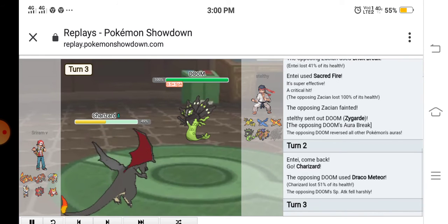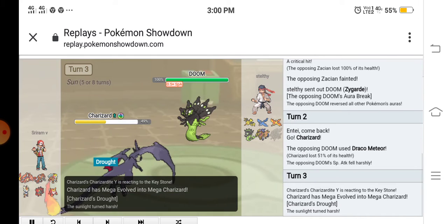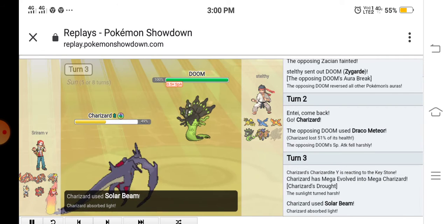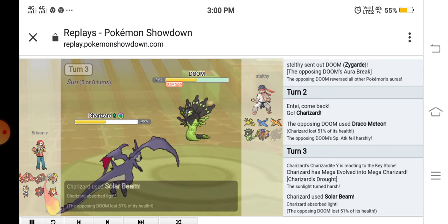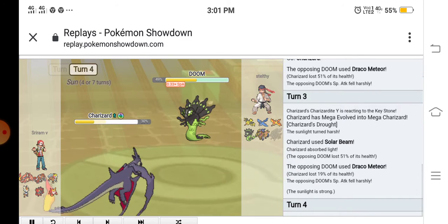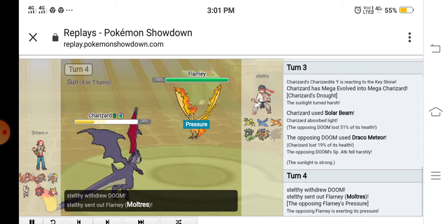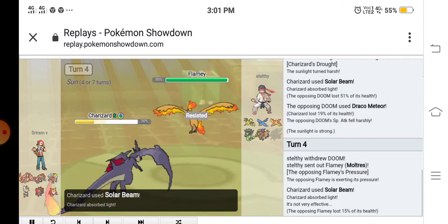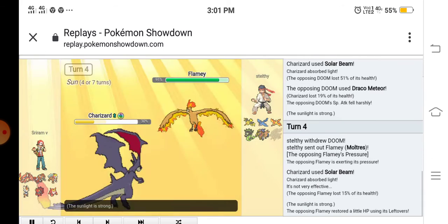I mega evolved my Charizard into Mega Charizard Y. There was no Mega Charizard X because Mega Charizard Y helped me more. I used Solar Beam on the Zygarde. He used another Draco Meteor and sent out his Moltres. I used Solar Beam again.